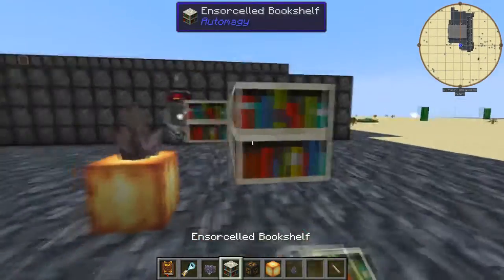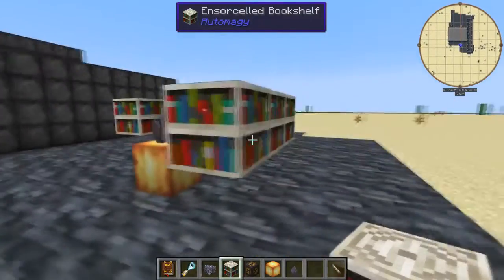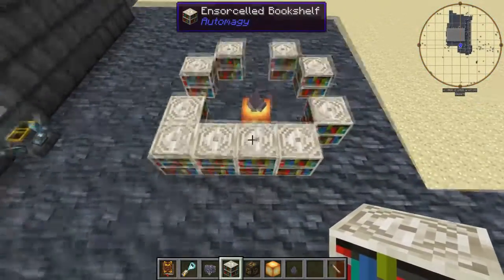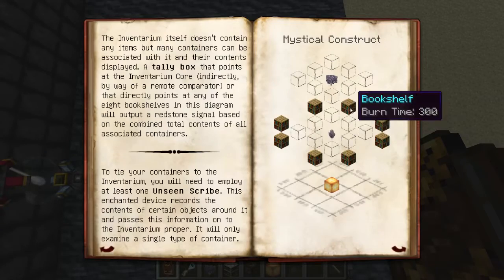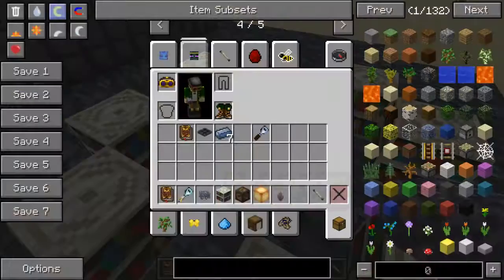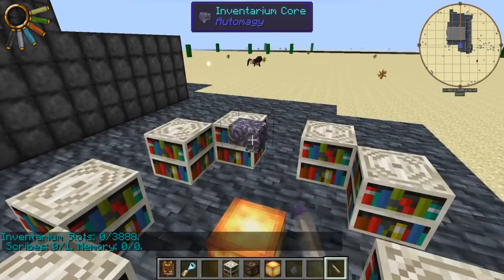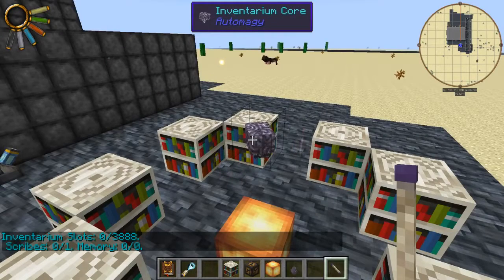You can fill all these spaces with bookshelves but you don't need to just yet. Use whatever filler material you feel is necessary. Now I should be able to place the Inventarium Core — just like that — and that would normally disappear and go away. Our Inventarium is now set up and ready to go. With these particular bookshelves we have the ability to read up to 3,888 separate slots. This will support one unseen scribe on its own without needing anything extra.